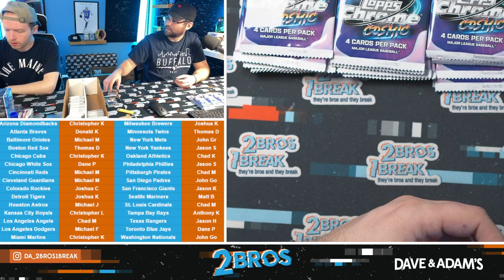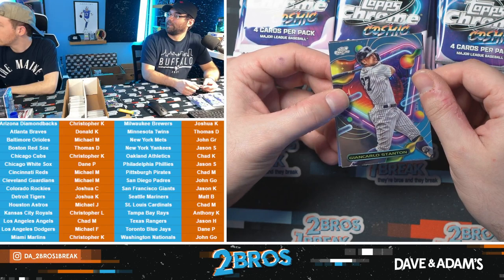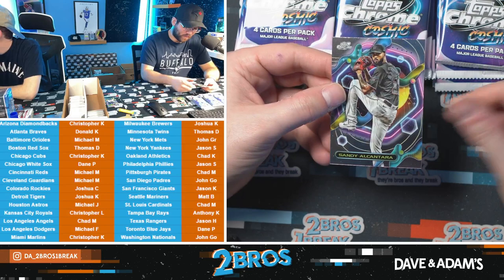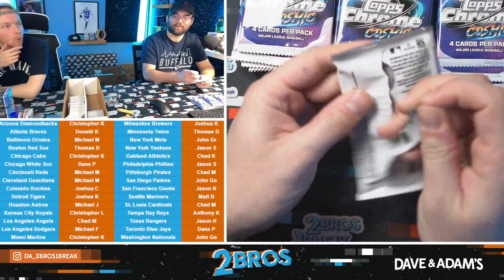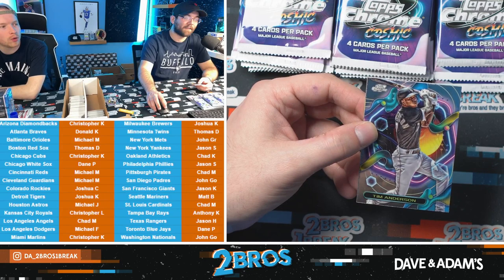Pause — is Greinke a future Hall of Famer? Like a lock? Genuinely, yeah. Zach Greinke's career WAR is 77 and a half — that's basically a lock Hall of Famer. We have extraterrestrial talent — Kyle Schwab. The regular mini diamond orange was at the top. How many people born on October 21st make the Hall of Fame?